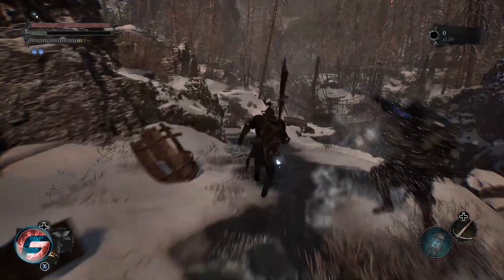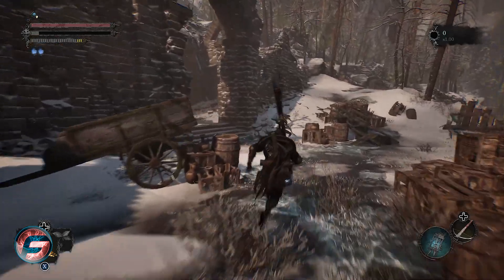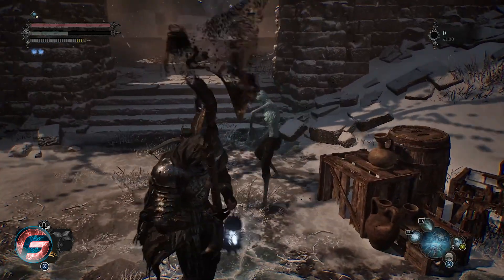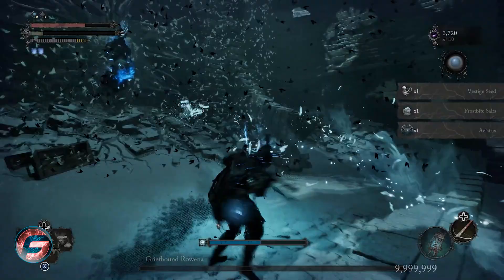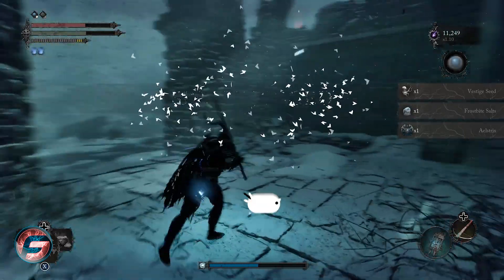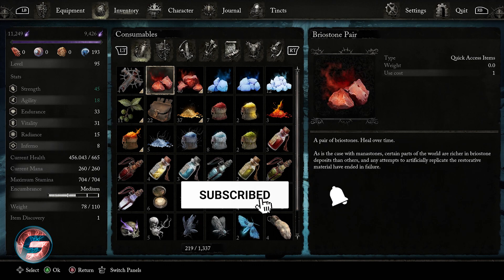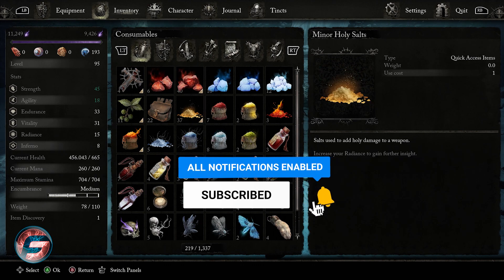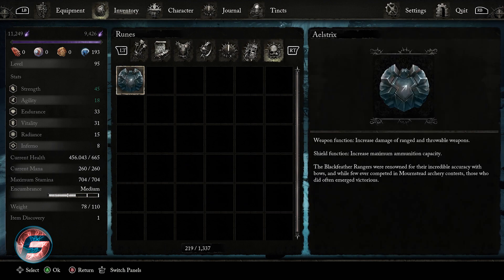Just go through here and we are almost there. Now once we are here we're going to go into the Humbler World. Once we go into the Humbler World, we're going to go in here — and that is where the rune is going to be located. You need to kill all of those enemies and you're going to see exactly where this is going to drop.